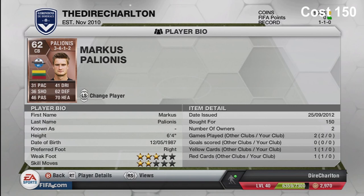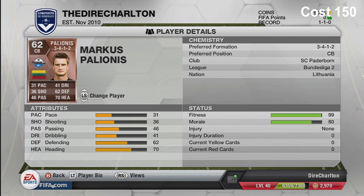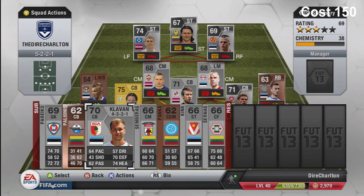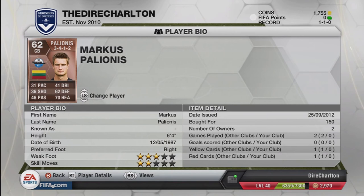Next on the bench is a Lithuanian player who plays in the German second tier - Marcos Pinesios. Pretty alright, 150 coins. His pace isn't great but he's only there in case one of my defenders gets injured, or I might put him in at wing back to solid up the defence a little bit.